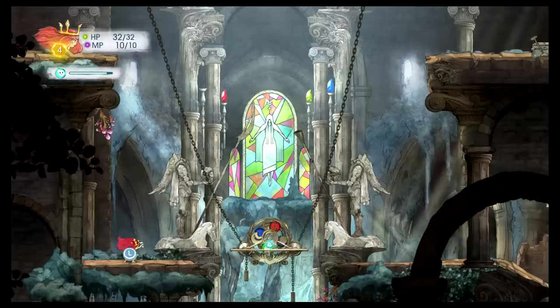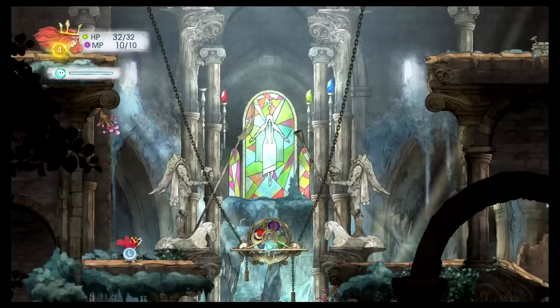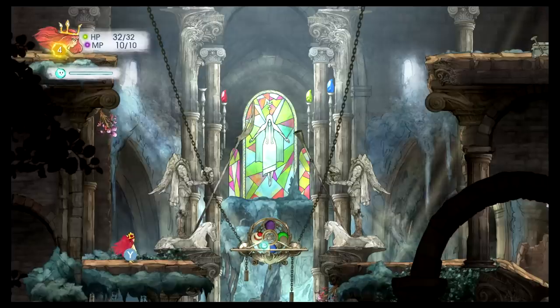I can tell that the colors on the wheel match up with those colored lights up at the top, and the purple one's missing. But I don't really know what to do beyond that.